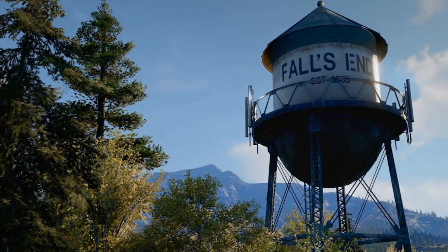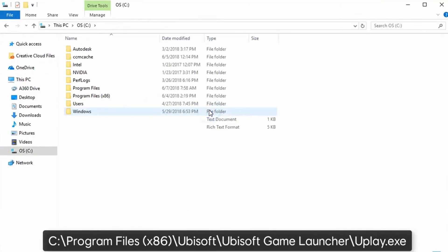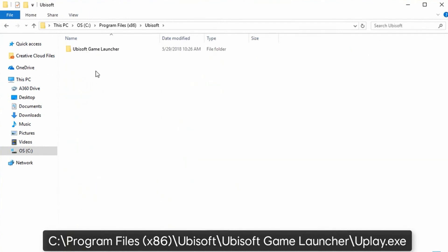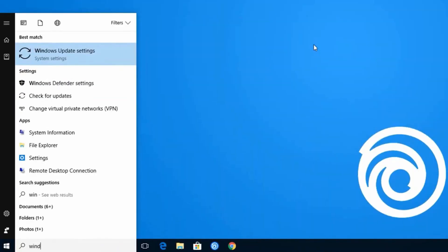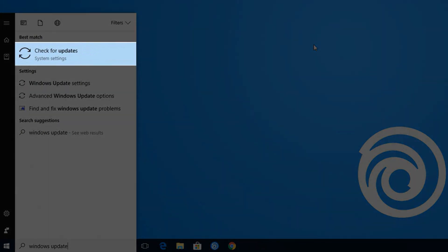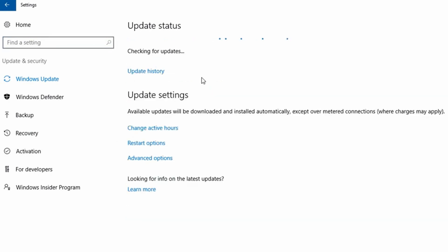If you're certain that your system meets the minimum requirements, here are some additional steps to try. Navigate to C:\Program Files (x86)\Ubisoft\Ubisoft Game Launcher, and right-click the .exe file and select Run as Administrator. Type Windows Updates into the Windows search bar and click Check for Updates. On this new window, click the Check for Updates button, and if any are found, choose Install Updates.